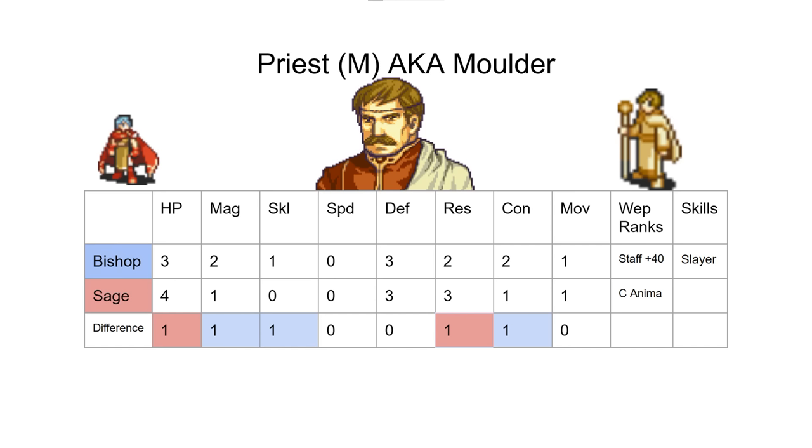The main thing we're looking at is that staff plus 40, and it matters depending on how you play the game. If you're playing pretty fast and Moulder doesn't have A staves when he promotes — maybe he's on B — then it's good to go Bishop, because that staff plus 40 will get you on your way to S, and he can use Latona in the last couple maps of the game.